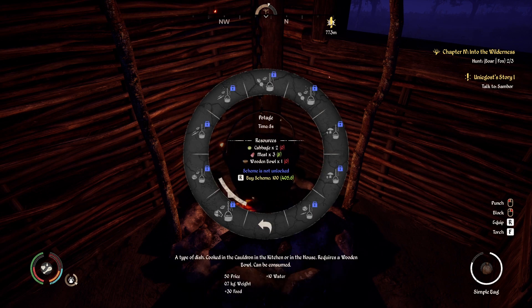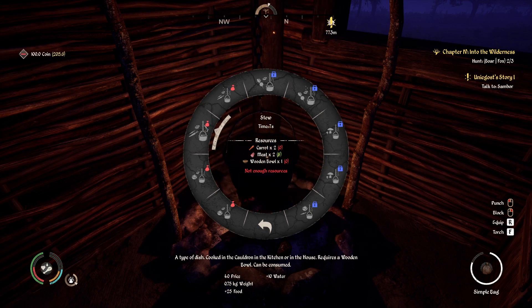Alright, let's see if we can actually open up some recipes. Let's start with soups — cabbage, meat, and wooden bowl. We have the money for it. What else can we get? Stew with carrot and meat — we also have carrots, so these are interesting right away. Let's buy this one. Cabbage salted meat — so everything has a salted variation. Let's open up this one too, so we need some wooden bowls.